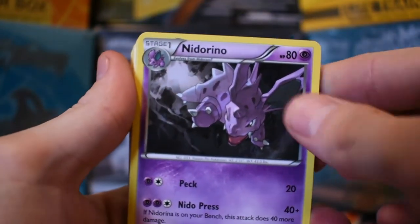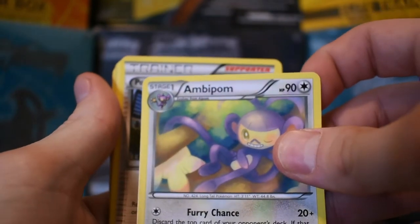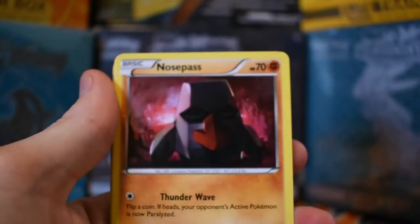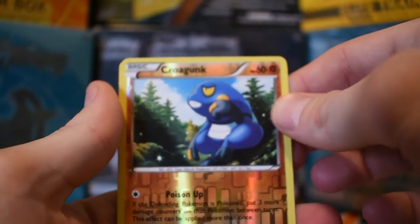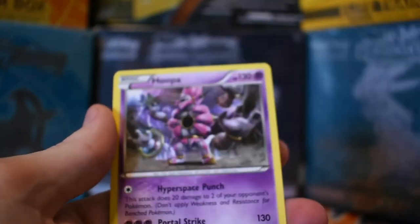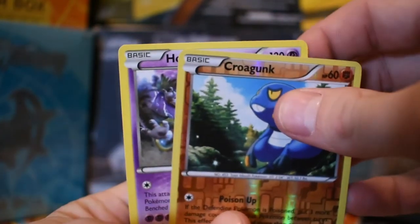Nidorina. Got an Ambipom — thought that said something else. Pokemon Ranger, Nidorino, Nosepass, Piplup, Meowth, Clauncher. And then our reverse is a Croagunk common reverse. And then I got a Hoopa regular rare. Alright!